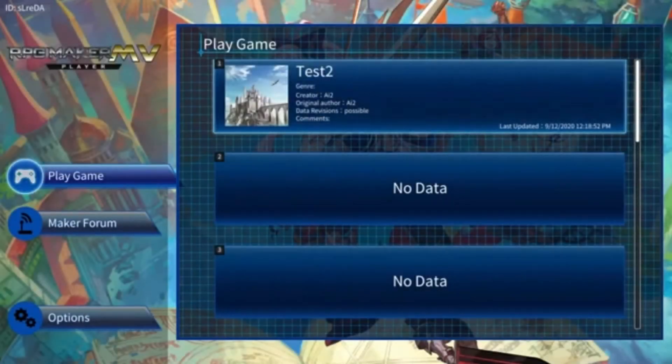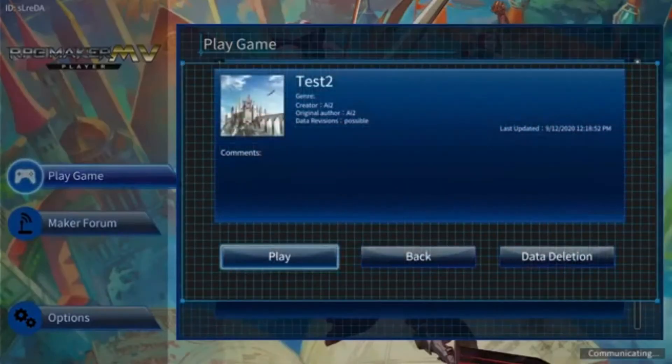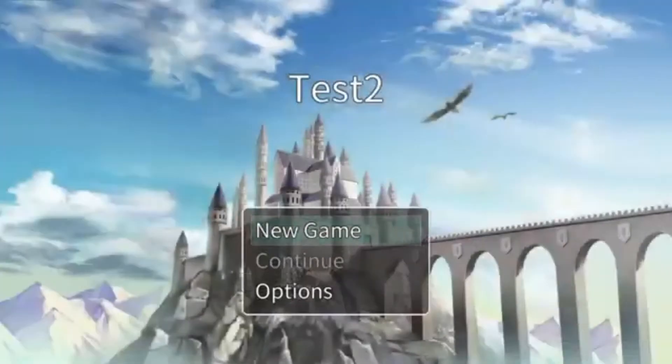Hey guys, welcome back to Soul Fire Family Fun. Today we are finally going to play RPG Maker MV — the US version, the one actually released in English. I have been waiting all week for someone to upload a game, and our first game is called Test 2 by AJ2. He said there were possible revisions, so will we get somewhat of a game? It has to be better than our Chinese counterparts. Maybe not — this seems like it's going to be just like the Japanese one.